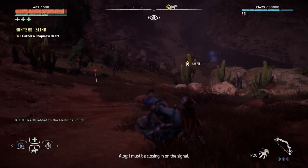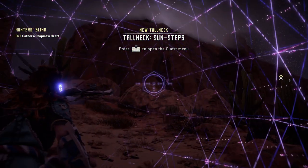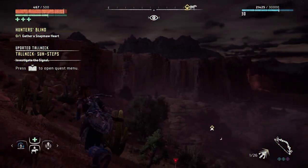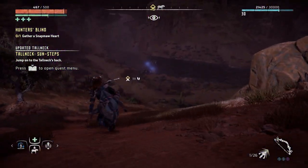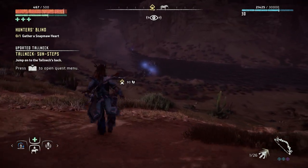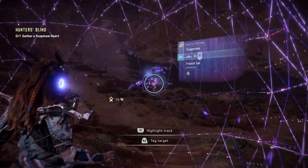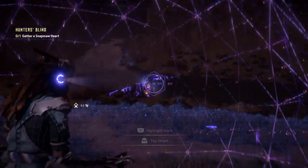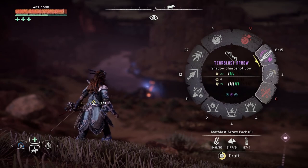There they are. Wait - there's a Tornade too! Where's the signal? Never mind, we'll tackle the Tornade in another episode. Let's get these Snap Maws - I really hate these things, but I'd still rather fight them than Glint Hawks. This one's got a shield on its blaze canisters so we're going to try tear arrows first.